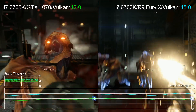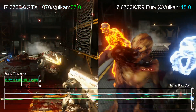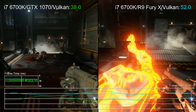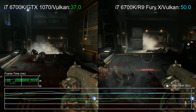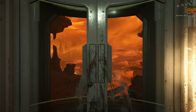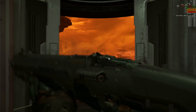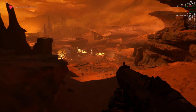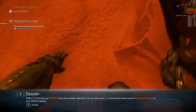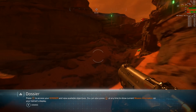This is the one that everyone has been wanting to see — Vulkan versus Vulkan, 1070 versus Fury X. The results were 48.8 FPS versus 38.5. That's a 26 to 27% advantage for the Fury X there, in the heat of gameplay footage. That is a big AMD advantage.